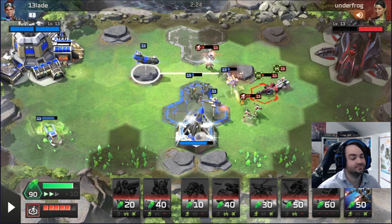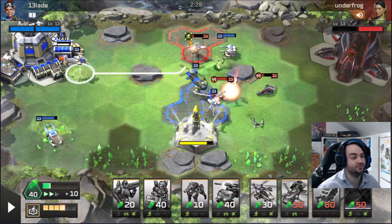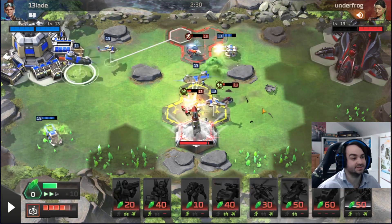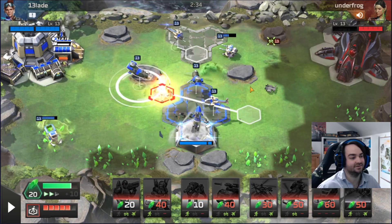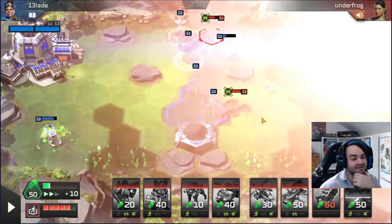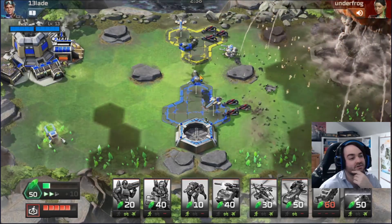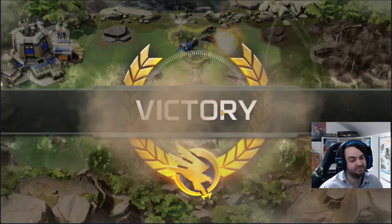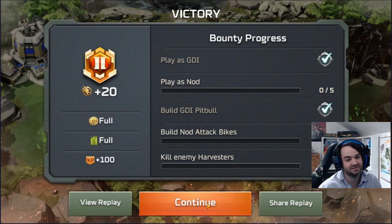We'll get these Chugs over here and put a turret down — this is the first turret we've been able to afford the whole game, which is pretty sad. Mohawk-Talon seems really good against his deck. He didn't have a Stealth Tank though — he had a Banshee. If he had a Stealth Tank it would have been very hard. Stealth Tank is normally what people play in Mutant Chuggy and it hard counters the Mohawk.